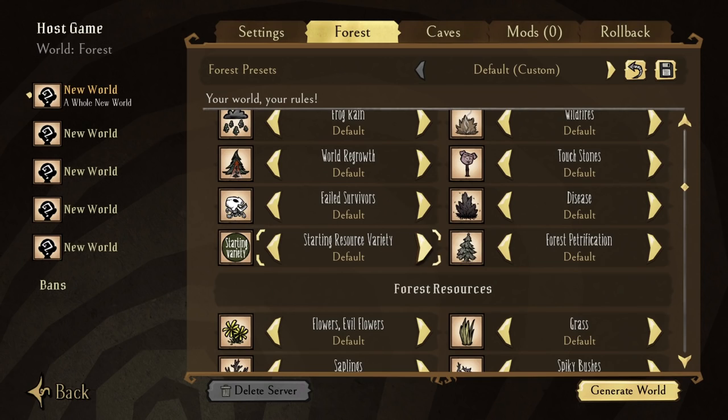And believe it or not, our journey today begins in the world generation settings, as we need to discuss one setting in particular: starting resource variety. To keep things simple, know that classic settings will generate our worlds with normal saplings and berry bushes, with no additional fuss for the most part. Default settings may or may not generate the resource alternatives in question, as things will vary from world to world.